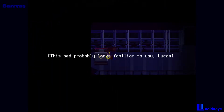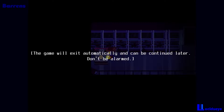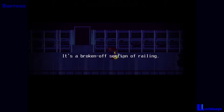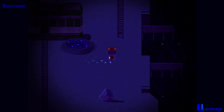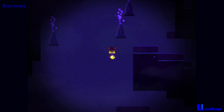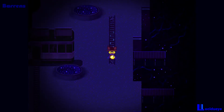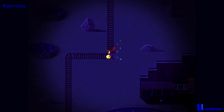Now, beds. This bed probably looks familiar to you, Lucas - Niko first woke up in this world here. It's important that you allow Niko to sleep once in a while. The game saves automatically and can be continued later. It's a broken-off section of a railing - Niko takes it. You can save in beds; that is how you save and quit. We head further north - the air here is unbreathable, and the game immediately walks us back.